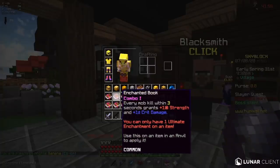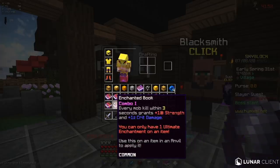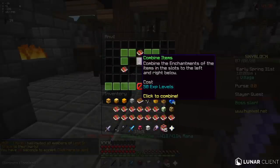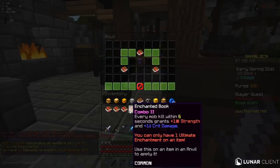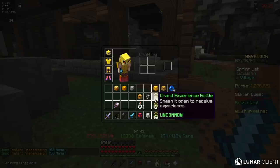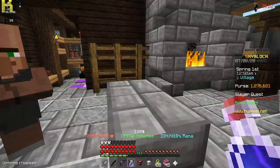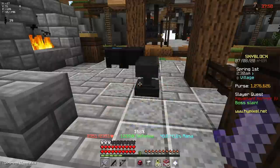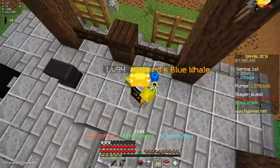I may have just spent a couple million coins getting 16 Combo 1 books, and right now I'm going to combine all of these and put it onto my weapon to make it even more OP. Wait, 50 XP levels just to get Combo 2? Oh, that's why it's so expensive. I have 3 stacks of Grand Experience bottles, but I have a feeling that this is nowhere near enough. I'm actually going to drink this Experience 4 pot that I brewed earlier. I have 8 Combo 2 books, and this took like 400 levels already, so I dread to think how much Combo 5 is going to take.